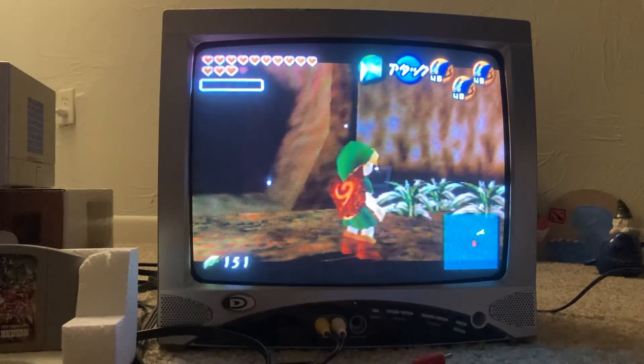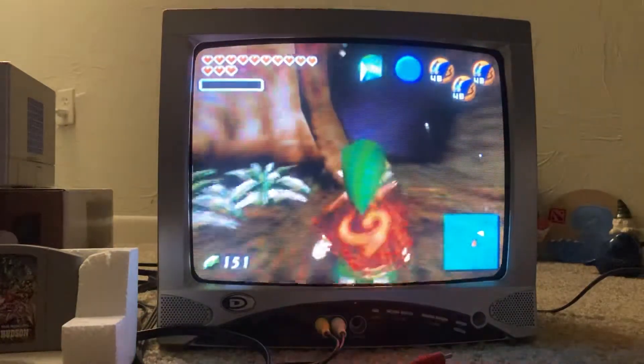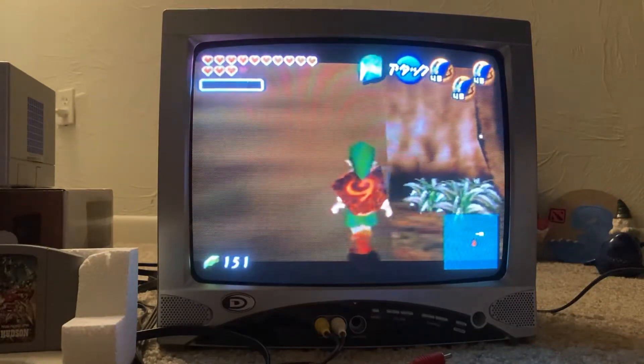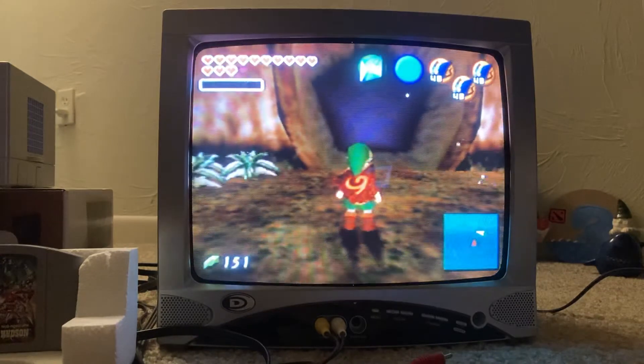Hey guys, in this video I'm going to show you a really easy way to do a Chu super slide on the third bush over here in the Lost Woods. So you're going to come here, roll into the wall to make sure you get the angle of the tunnel, then come to where about Link's head in the middle is the doorframe.